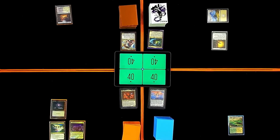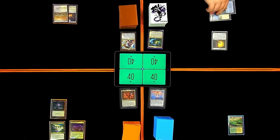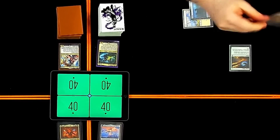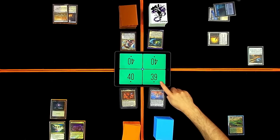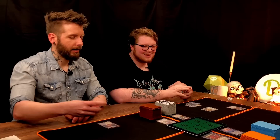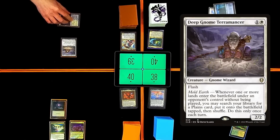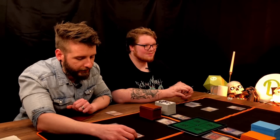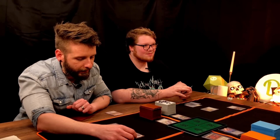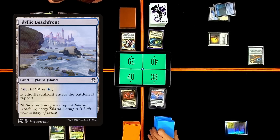I'm going to draw a card, play a Marsh Flats, and pass my turn. Play this Island into an Arcane Signet. I hit you for one. Accepted. And I'll pass turn. I'll hit myself for one. In response, I will hit myself for one. I'm going to go grab a Scrubland and play a Deep Gnome Terramancer before you search. Whenever one or more lands enter the battlefield under an opponent's control without being played, you may search your library for a Plains card to put onto the battlefield tapped. So you're going to get two lands? Yes. I'm going to get one. I have an Idyllic Beachfront. It's ideal.